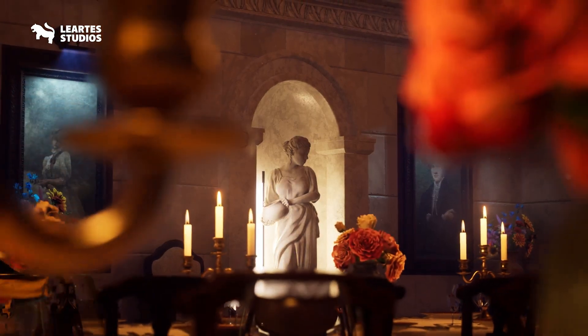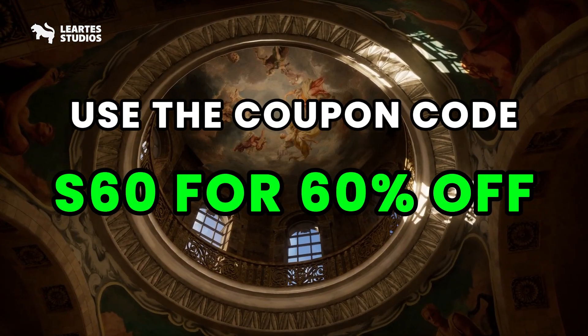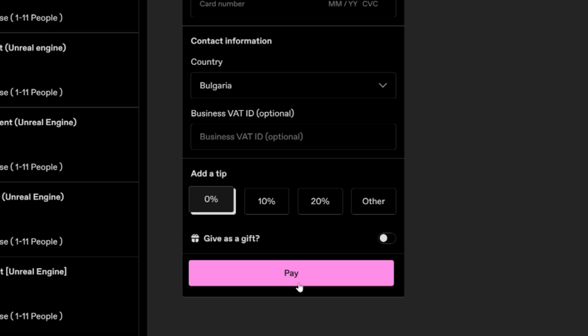Here's what to do. First, click the link in the description. Second, use the coupon code S60 for 60% off. And third, make sure to set the tip to zero at checkout to get the full discount.